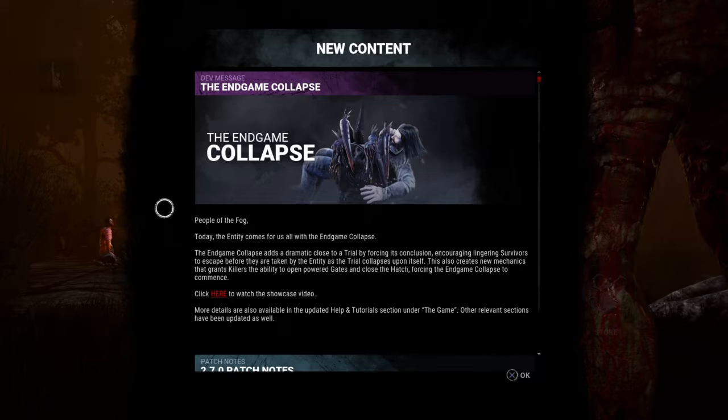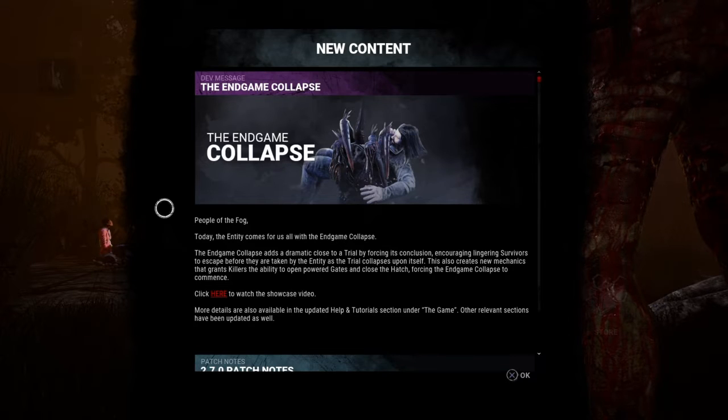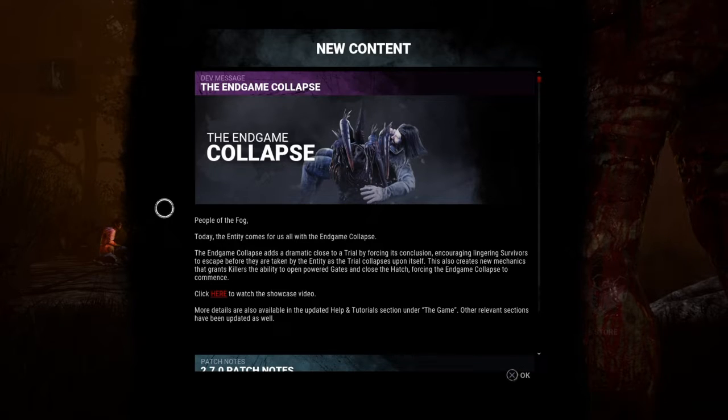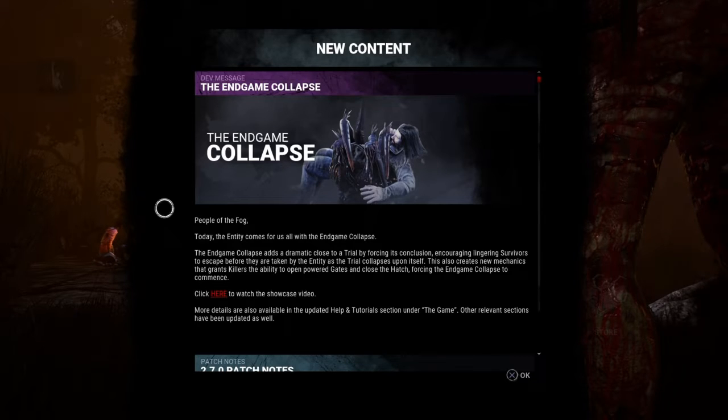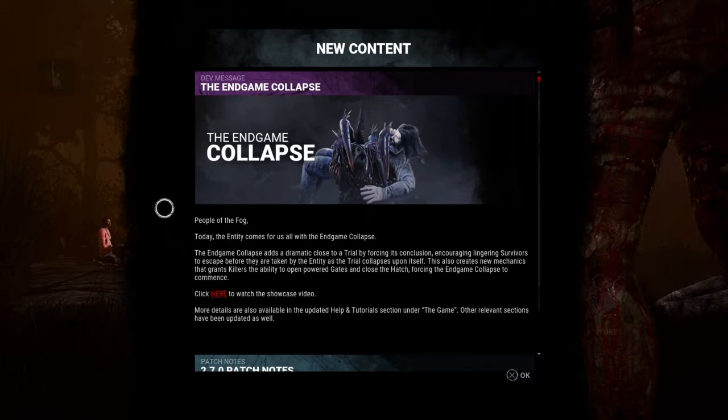With the Endgame Collapse, let's read out the message from the devs. "People of the Fog, today the Entity comes for us all with the Endgame Collapse. The Endgame Collapse adds a dramatic close to a trial by forcing its conclusion, encouraging lingering survivors to escape before they are taken by the Entity as the trial collapses upon itself." This also creates new mechanics that grants killers the ability to open powered gates and close the hatch, which is just awesome, forcing the Endgame Collapse to commence. I already know roughly what happens - I've watched Monte's videos on it, but I want to experience it myself from both a killer and survivor perspective.